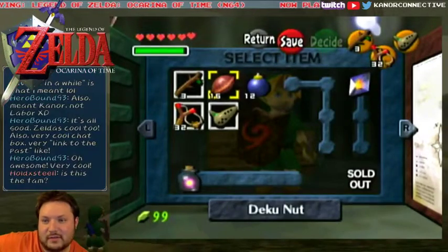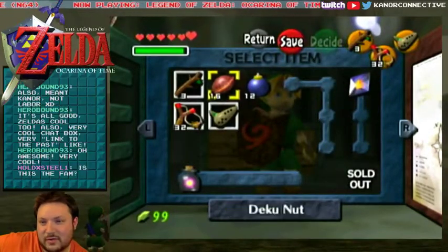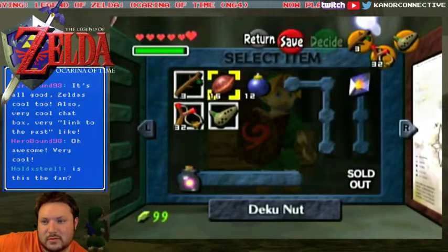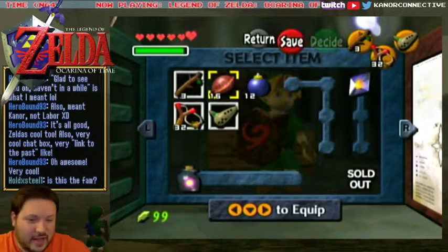And then he's got all of the Zelda ones — the old Zelda 1, Zelda 1 Mountains, the Zelda Dungeon layout, the Zelda 2 Adventure of Link, and then the one that I like using the most is the Link to the Past one. I think that's really awesome. Big shout out to him.